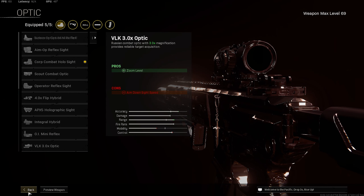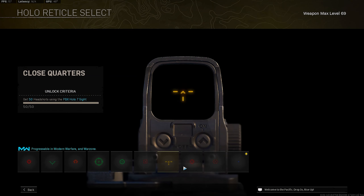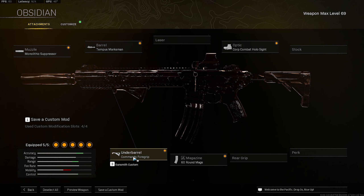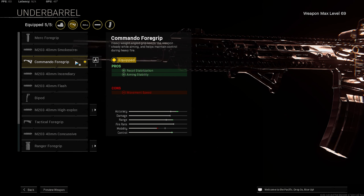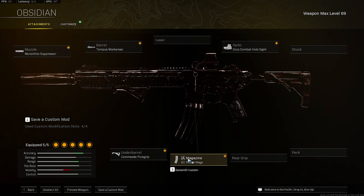I have on the holo sight. If you're wondering about the optic with the reticle, I use the blue dot right here. For my underbarrel, I use the commando foregrip — it helps with the recoil and accuracy, one of the best underbarrels to use. And then for my magazine, I have the 60 rounds. Drop a like and subscribe to the channel and I'll catch you guys in the next one.